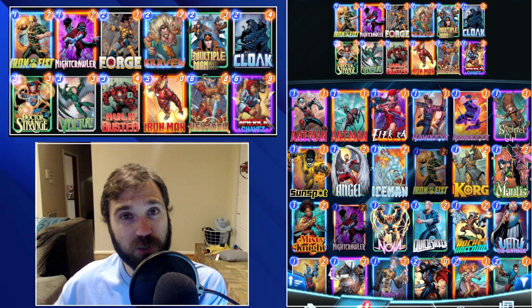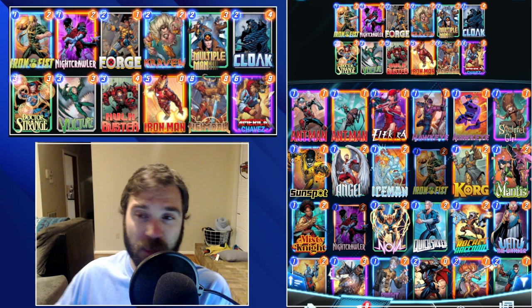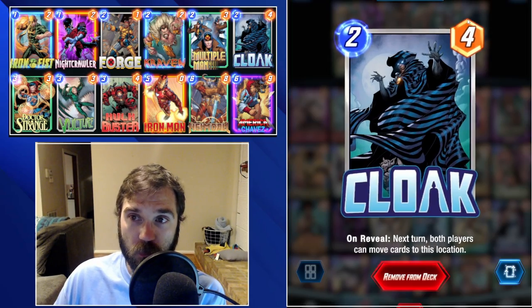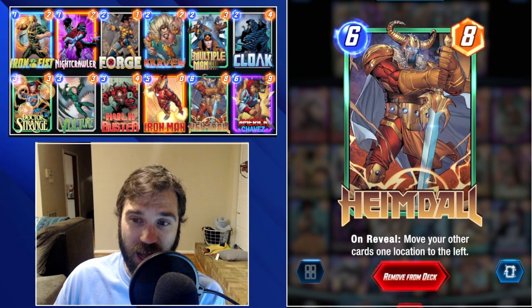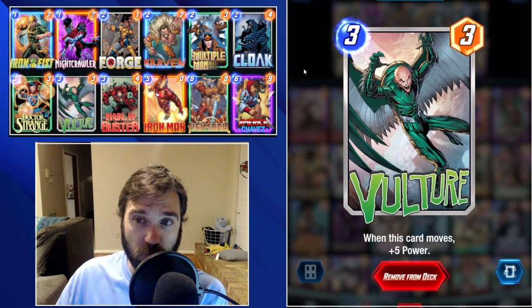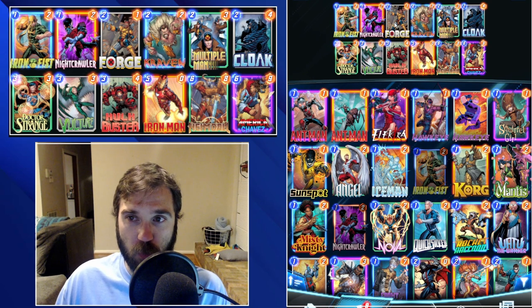For this build we have a couple of different cards to enable movement, to allow us to shift our cards around and buff them up further, and to deceive the opponent into thinking we're going to do something and then maybe doing the opposite. We have a few cards that enable movement: Iron Fist, Cloak, Doctor Strange, and Heimdall. Then we have cards that benefit from getting moved around: Craven, Multiple Man, and Vulture — all getting upside anytime a card moves.